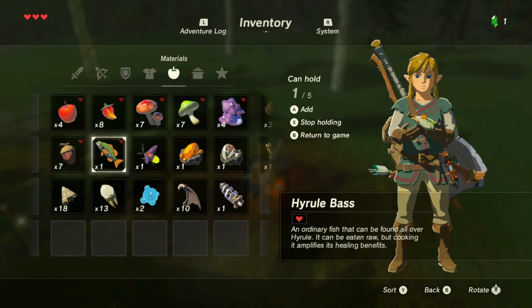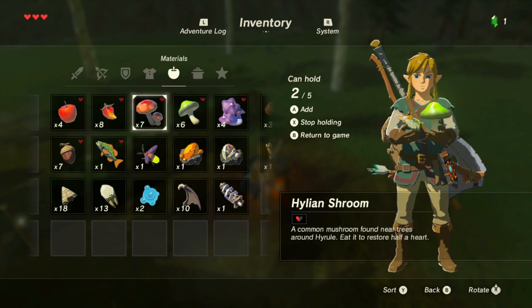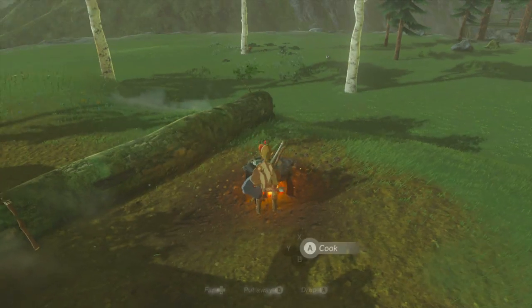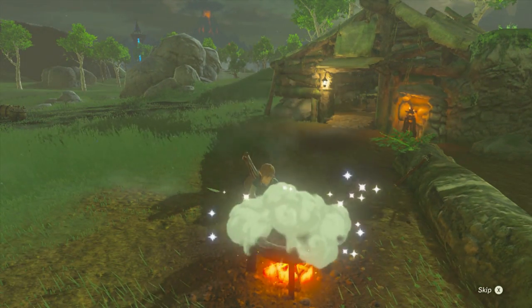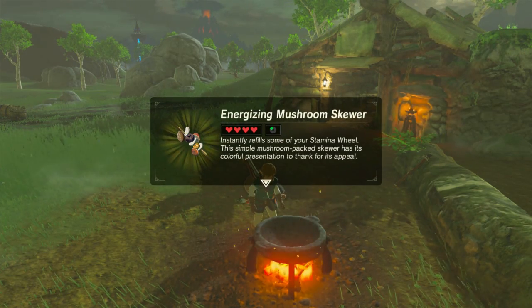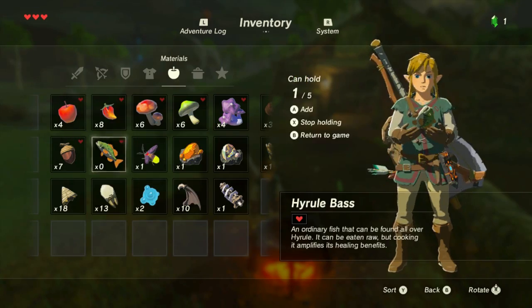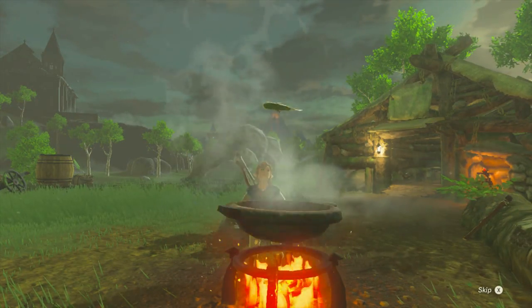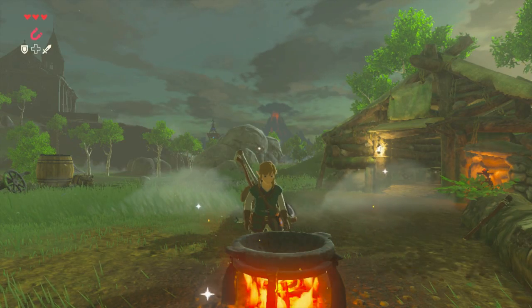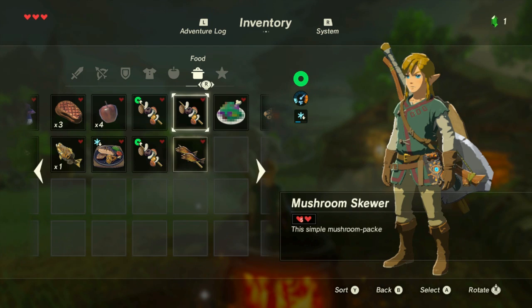So we're going to combine this fish with one of these and one of these — let's try it. Energizing mushroom skewer — another one. I think that was a waste of a fish, honestly. Let's just cook a fish, just a fish — just have a nice little fish about it. Fish skewer. Do these go bad? I don't know, I really hope not.